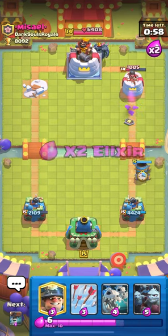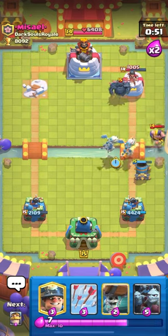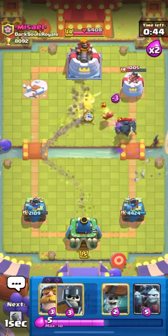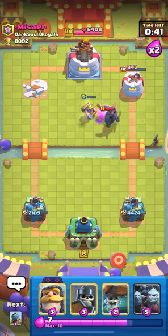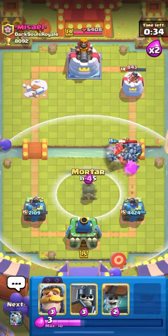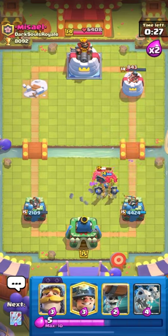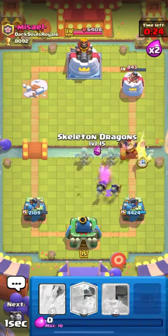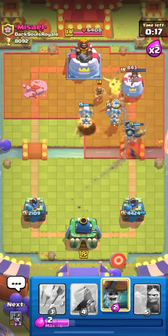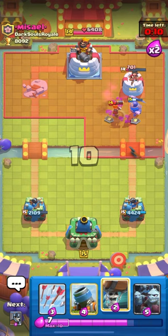Double elixir — let's mortar at the bridge. He played executioner. I'm gonna skelly drags his executioner. Let's play miner like this and arrows. One more shot — that's dead. He doesn't have executioner, so what is he gonna do to stop this? Motor and rage — let's protect our motor. Tank the guards with our knight, play skele-dragon. He has wizard — let's protect against wizard. Wizard is dead and it's a good game.